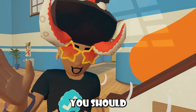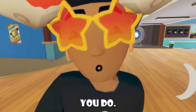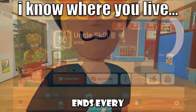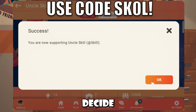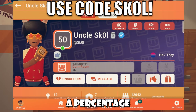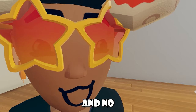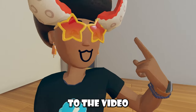Did I get you? Well, if I got you, you should totally use my code. Did you know I'm verified inside of Rec Room? Because I have a code that you can use. It ends every 45 days, and it just supports me inside of Rec Room — whenever you do decide to spend money inside the game, I just get a percentage of that. That's literally it. I love you if you use my code, and no hard feelings if you don't. Anyways, use it. Back to the video.